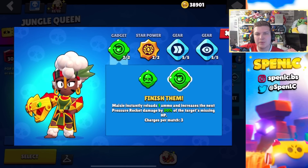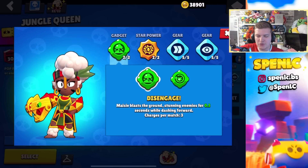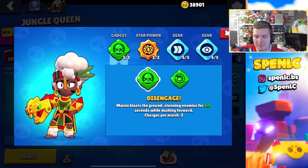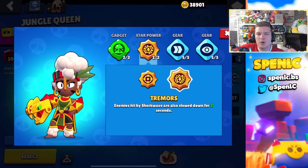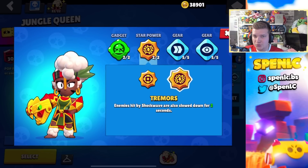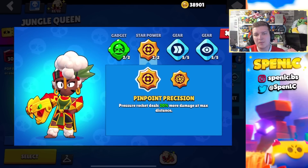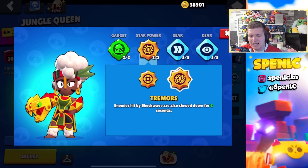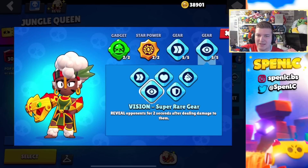This brawler recently received a few buffs with the last set of balance changes and her best build has changed somewhat. Disengage now actually dashes forward — that's always going to be the best gadget for sure because you can combine this with your super and make so many amazing plays. In terms of star powers, I use Tremors pretty much all of the time because that extra slow with your super lets you hit more shots and cycle your super even better. But the other star power has been buffed and it actually deals a lot of damage, so on a more open map you probably get more value out of it. I still like Tremors a lot more. In terms of gears, it can depend on what map you play — you can get value out of pretty much all of them.